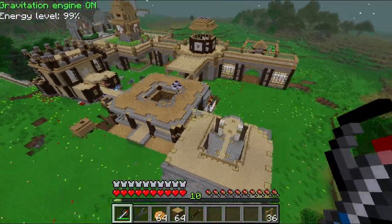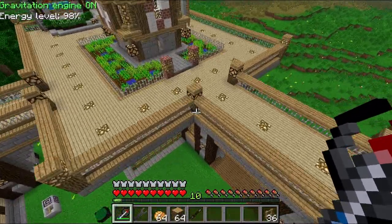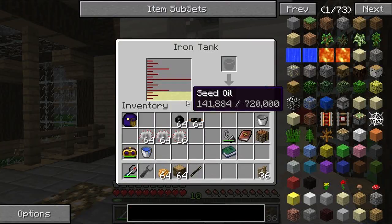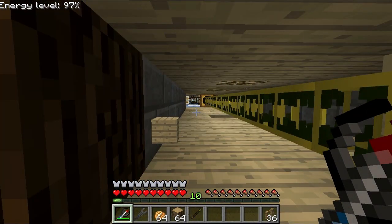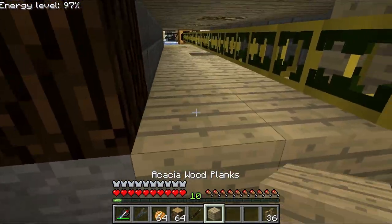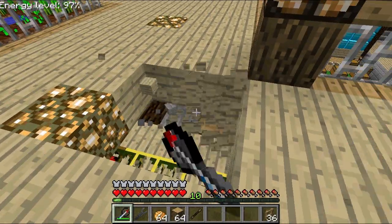Hey everyone, it's me Denim, thanks for joining me again. This episode we are going to do some chores around the base. We need to get another one of those diamond hand saws and we need to make covers for over here. Also, I've noticed that this thing is not filling up — it's stuck at 141,000 — so I think something is wrong with it. We also need to make some solar panels today, maybe an MFSU, not sure if we can get to that.